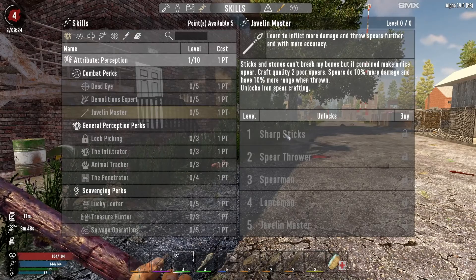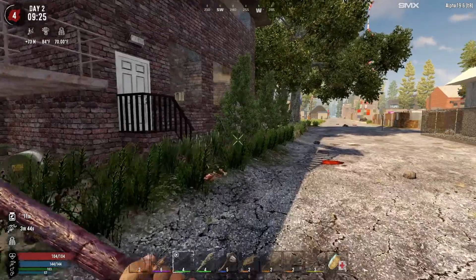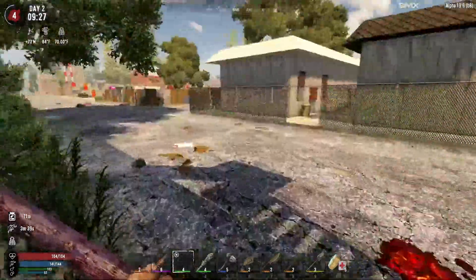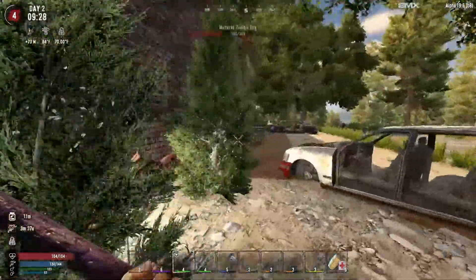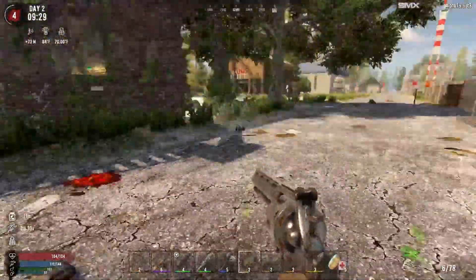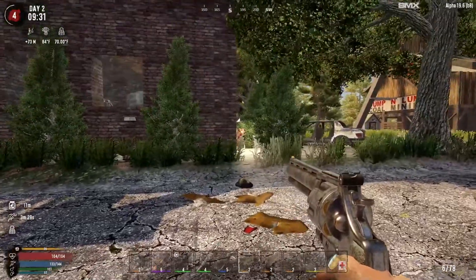I hear you. Poke him in the head. I do need to see which one spears is under because we really need to do some stuff into spears. Javelin master - sticks and stones for that one. We need player level 5, so we're going to get to level 5 to do that. Alright, let's go - oh no, that one's locked. Alright. Oh my jeez. They didn't aggro.